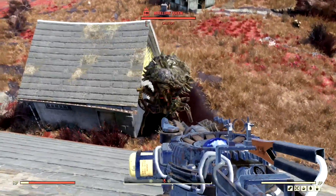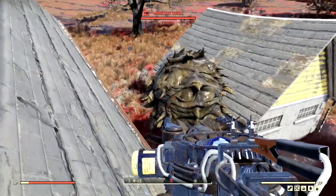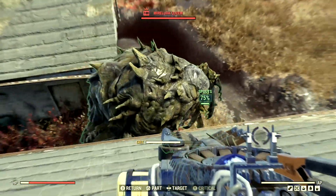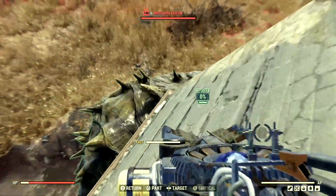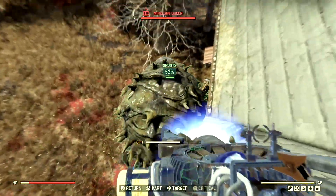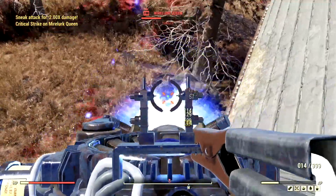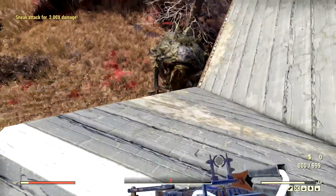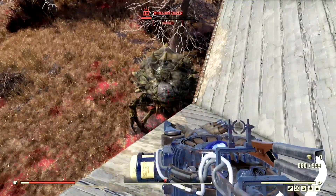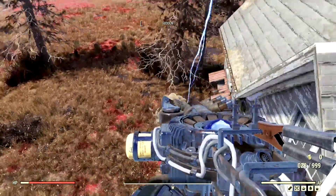For our final target, we have one of the most vicious creatures in all of Appalachia. We have the level 100 mirelurk queen that goes by the name Mrs. Krabs. We're actually going to lock onto her spouts real quick because the poison is the most deadly thing about her. Lock onto the spouts and try to cripple them. I think the spouts are crippled because she is not shooting poison at me. Now let me just finish her off — and just like that, our mirelurk queen is no more.